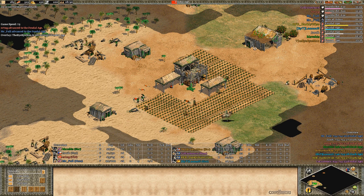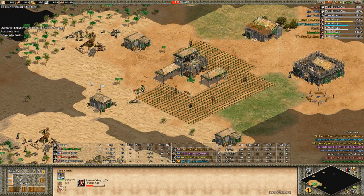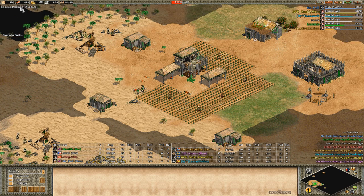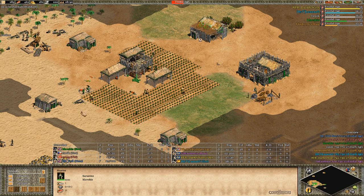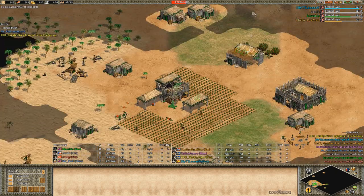I already have 200 wood and once I'm about 50% through feudal age I'll be at the 300 wood mark. Without this deer I would have added two more farms for sure. Already closing in on that 300 wood mark - definitely could add at least one or two more farms because I have 10 on wood, which is really good wood income, and you need that for the double stable.